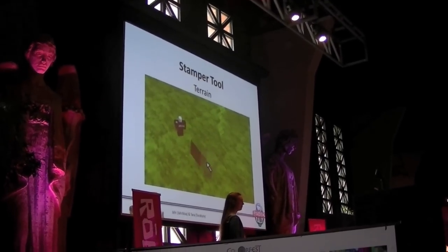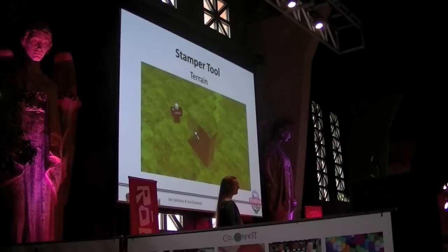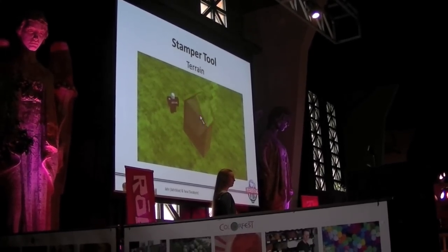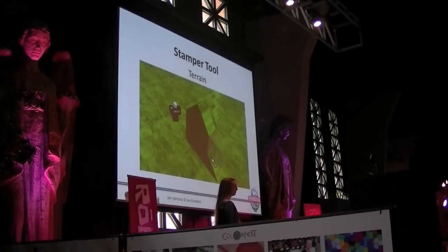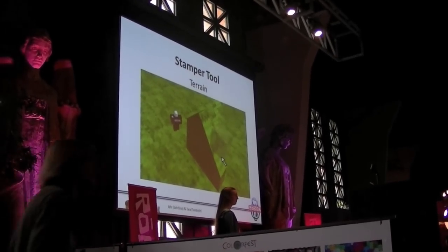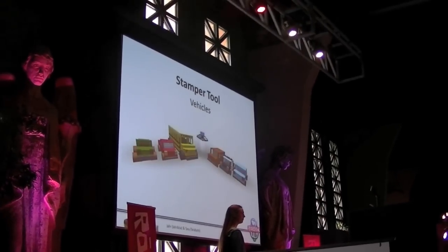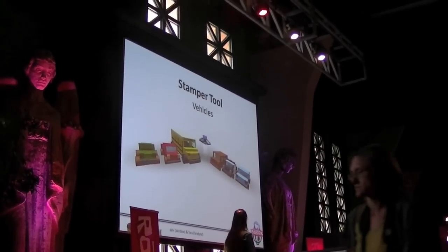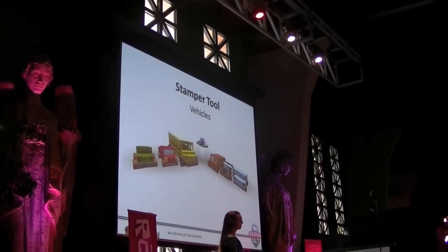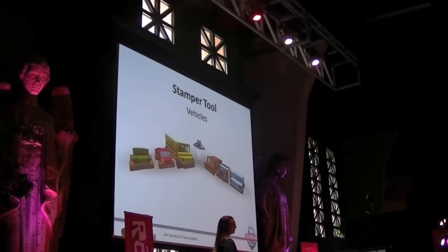And it also works with the terrain. You guys just saw the talk before this one — Simon talking about the terrain service that we have — and the Stamper Tool is going to work with that. So you can build really fast with grassy hills, and it'll have this cool auto-ledging feature so you can build smooth, grassy hills really fast. And more than that, eventually the Stamper Tool is going to work with vehicles. So you won't have to walk all the way back to your region — if your jeep flips over, you can just stamp another vehicle in there.